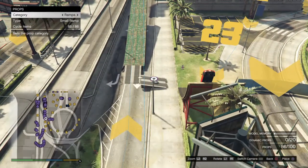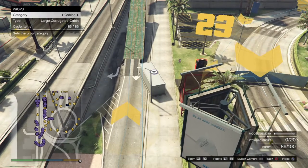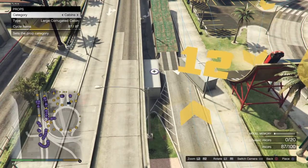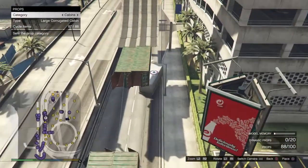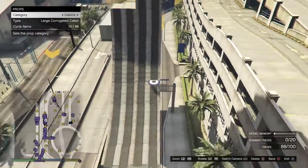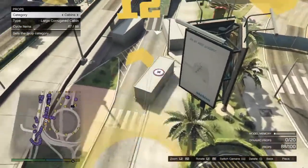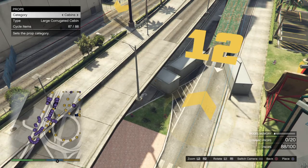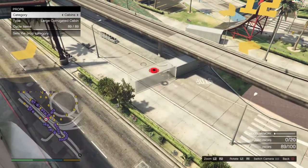Coming back to the point about barriers — you can use them to direct people to the ramp. I use the white cabin to direct people so they know where they have to go and don't drive around it. There is a checkpoint behind the containers behind the big ramp, and people might think it's on the other side because they'll drive past the container ramp and not up it. So I'm putting containers here so that people know they have to go up the container ramp. You don't need to add these — it's just to make people know where to go.